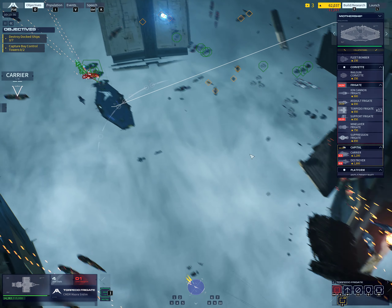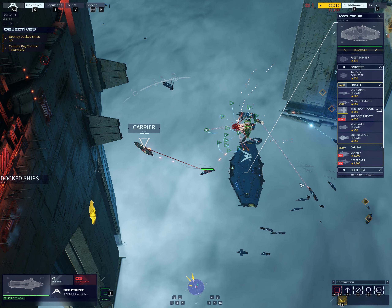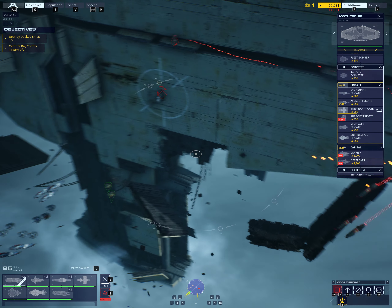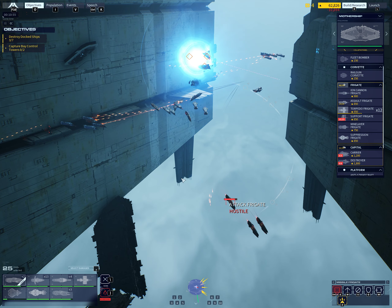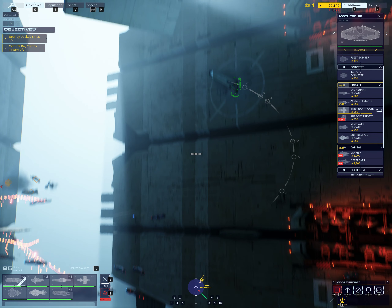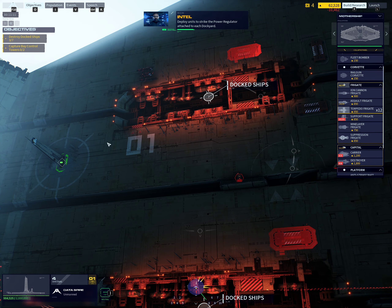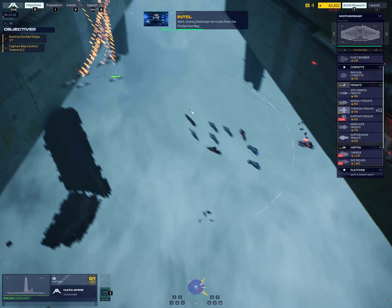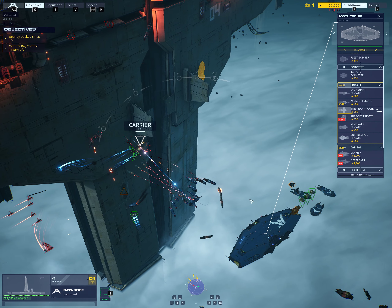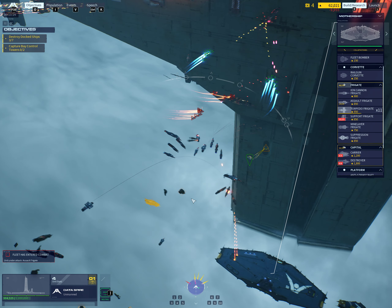Caution — resource controller taking damage. Caution fleet — hostile destroyer on the board. Destroyer taking effective fire — hull integrity down to 75%. Deploy units to strike the power regulator attached to each dockyard. Alert — enemy destroyer en route from the production bay. Destroyer hull integrity at 50%. Warning — destroyer hull passing 25%. Tracking enemy carrier.